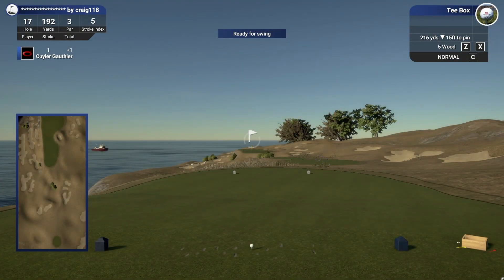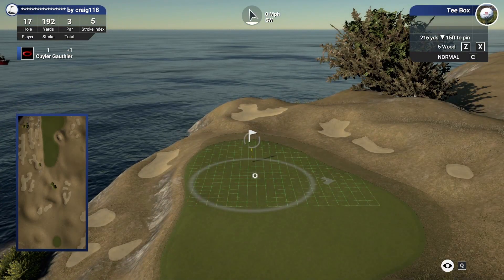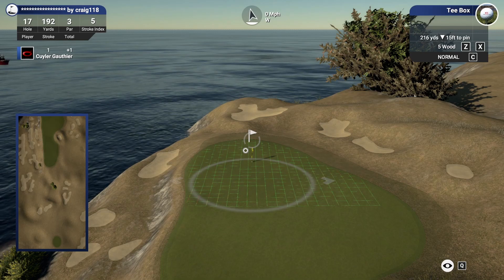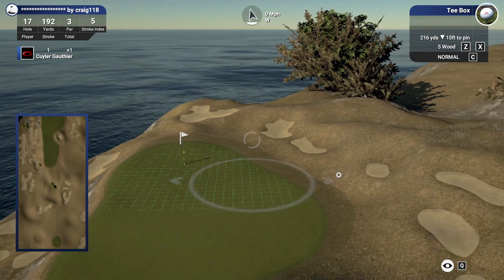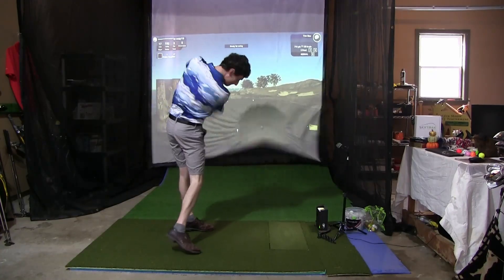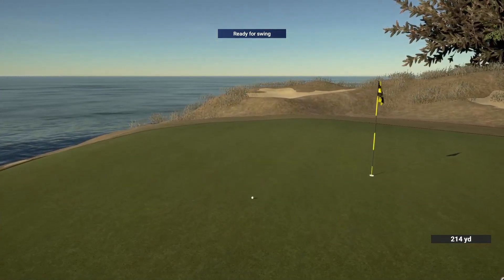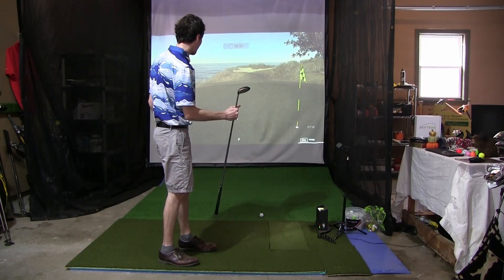Boy, the par threes out here are not easy — 216 yards because the pin is so far in the back today. Cliff side to the left, absolute chaos if we go down there. Honestly I think I'm just going to hit the nine wood — it's been fairly consistent. I'm going to play it out to the right a little bit just because it has a tendency to draw if I do miss. That's a good looking nine wood, going right at it. Wow — what a shot! That is probably shot of the tournament so far for us. Absolutely clutch nine wood, putt for bird.